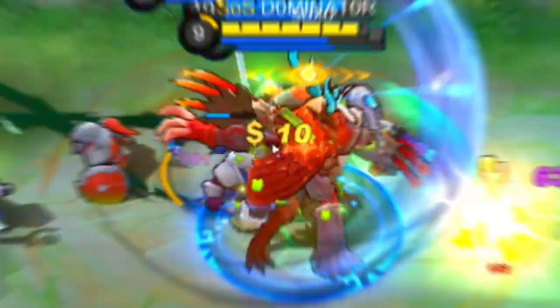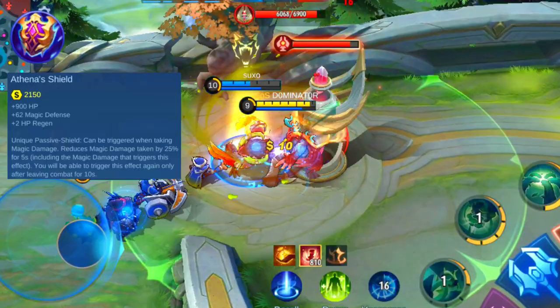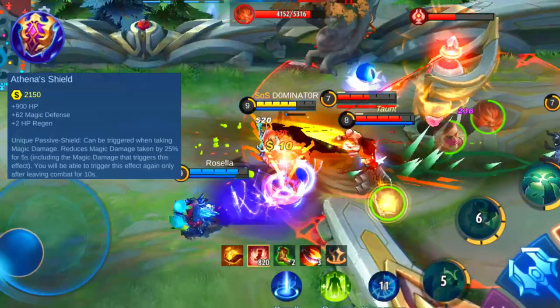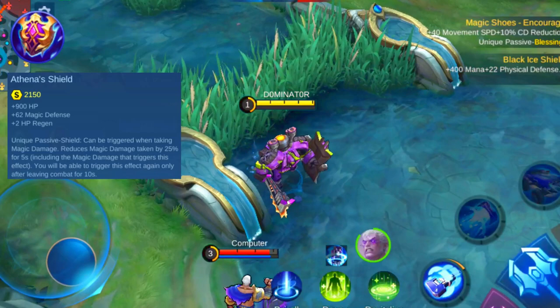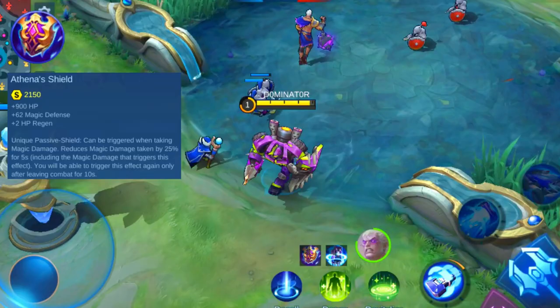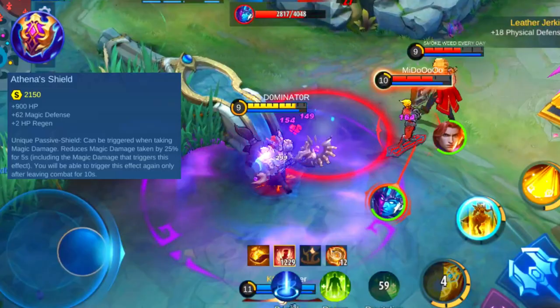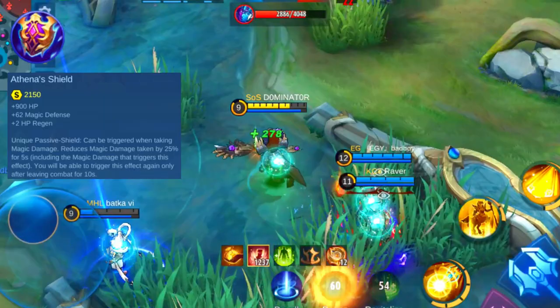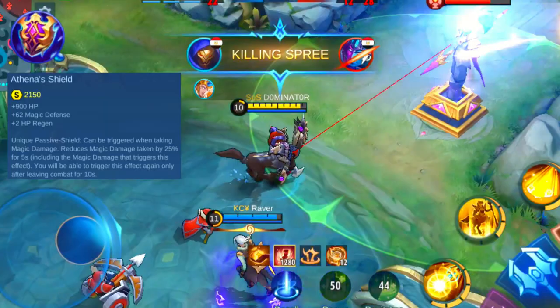One of those better magic defense items is Athena's Shield. The base stats will add 900 HP, 62 magic defense, and 2 HP regen. The unique passive further increases your magic defense and only gets activated when you receive magic damage, triggering a shield that reduces magic damage taken by 25% for 5 seconds. The effect will be on standby again after 10 seconds of leaving combat. Because the passive only activates after receiving magic damage, it's very powerful when you match up against only one magic damage based hero, and especially great against high-burst magic damage heroes like Eudora, Guinevere, or Aurora.